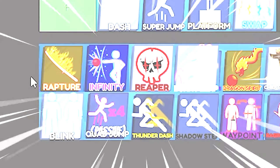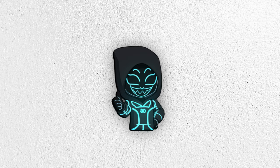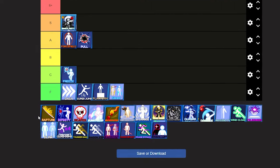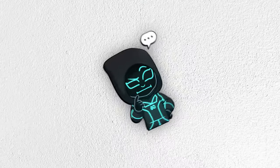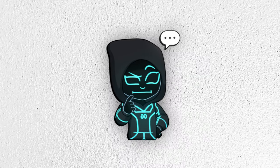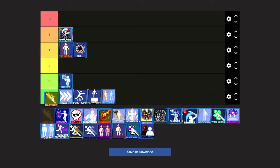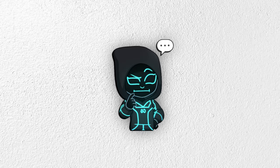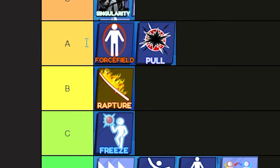The next ability is Rapture. I actually really love this ability — it can fake out your opponents since they never know what's coming. You shoot the ball up super high and super fast, and nobody expects it. But is it as good as Force Field or Pool? I really don't think so. I'm going to put Rapture just under Force Field and Pool, because you can't get as many wins with it.